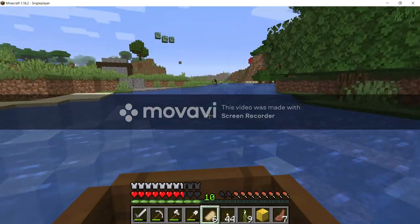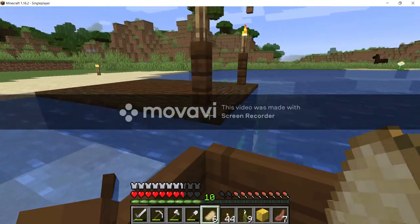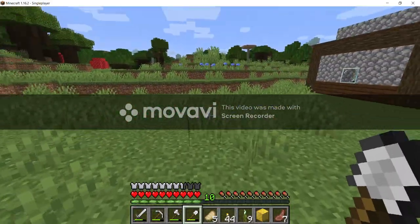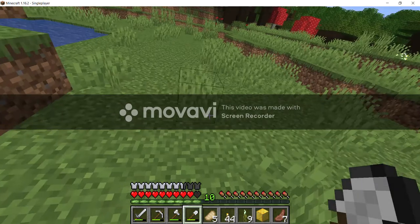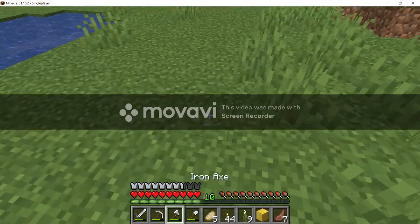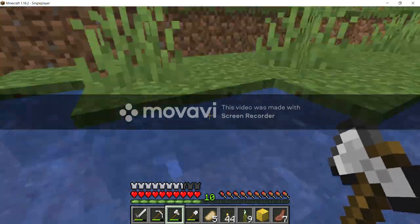Let's go see if there's any more saplings. No. If I had an elytra, that would be so nice. I can't do parkour. Oh, is that bird poop? Oh my gosh, I found bird poop! That's so cool.